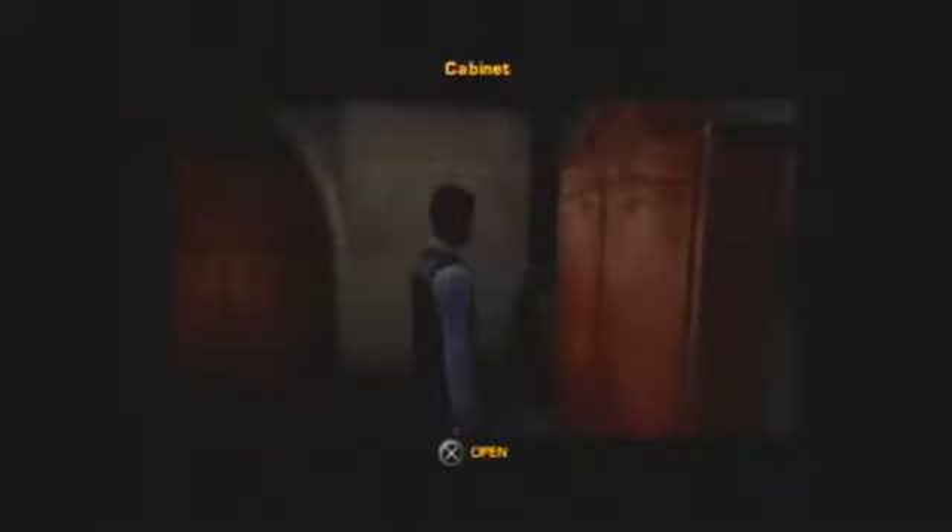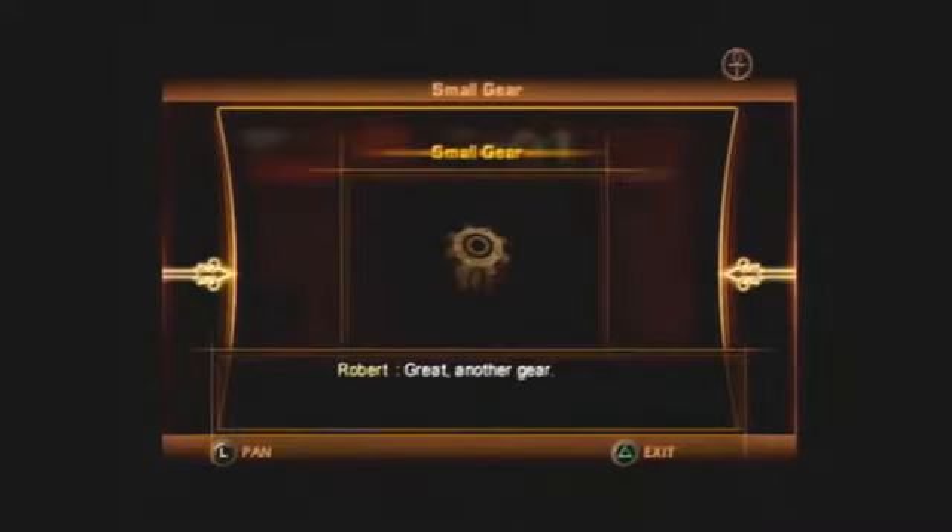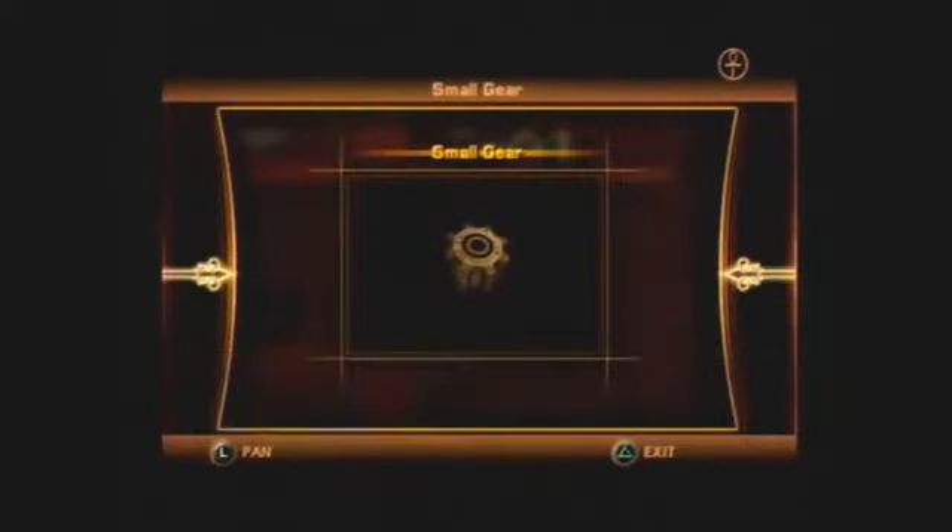Another cabinet. Did I alert them to my presence? No. There's that other gear. Take the gear. Another gear. Another small one? Why? Okay.